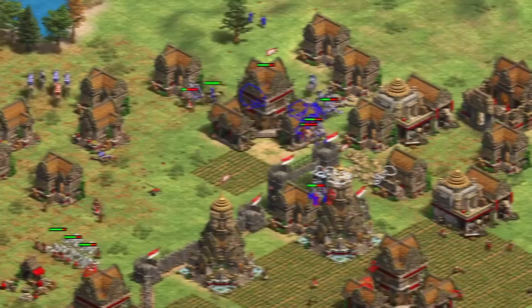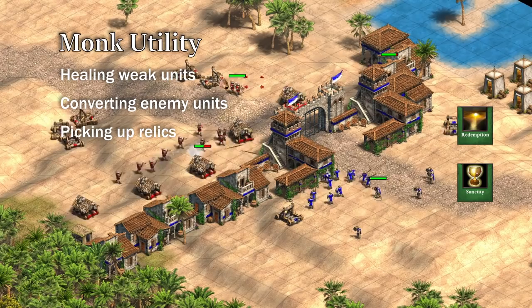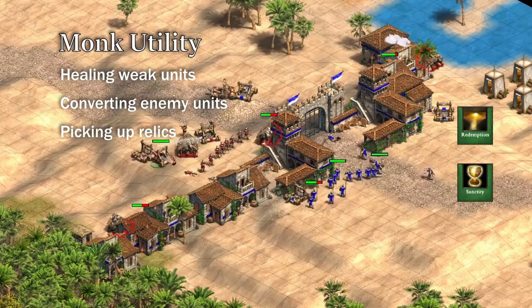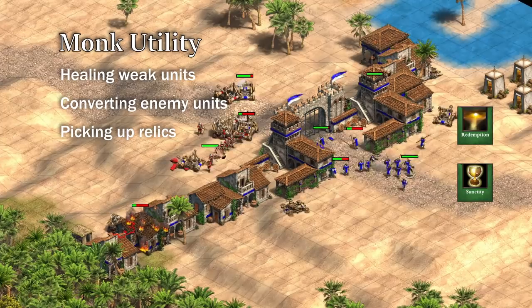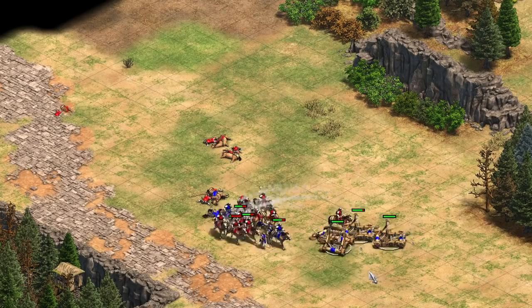Now that we know all about how monks work, let's go over some real situations you might use them in. On Arabia, monks are used mainly as a support unit. They can be great for healing up weak knights, converting enemy knights over walls, and collecting relics to secure an advantage in the late game. With Redemption and Sanctity, they can completely shut down mangonel pushes, and with the help of your own mangonels, you can deal with enemy rams as well. This is why siege and monks complement each other so well — they tend to cover each other's weaknesses. When making siege and monks aggressively or defensively, you're still vulnerable to Light Cavalry, so you have to be careful.